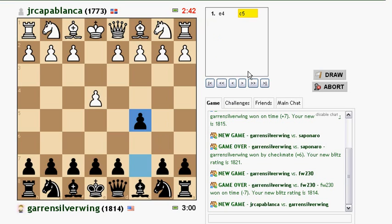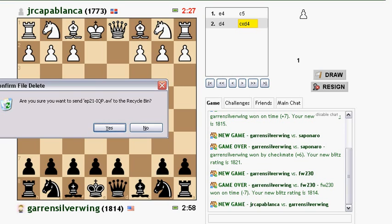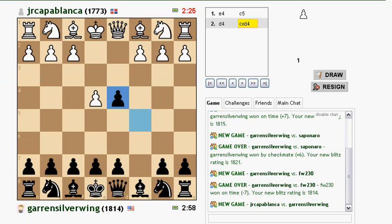So I guess this is a Sicilian, but he hasn't decided what kind of Sicilian because he's taking his time. Okay, Smith-Morra Gambit maybe. I like this gambit simply because I don't consider it a very strong gambit. I love gambits, so for someone to play a gambit like this, it's kind of...